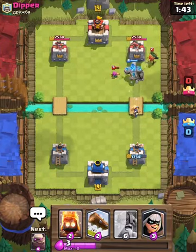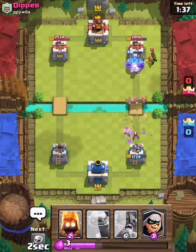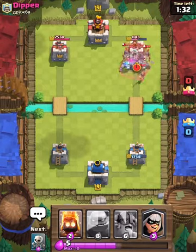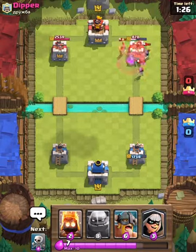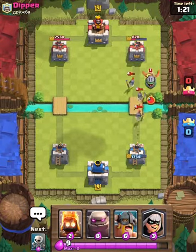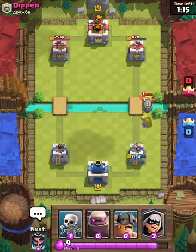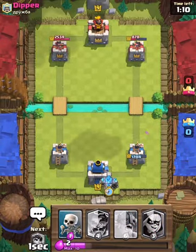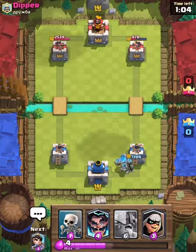Let's get a princess down to support the golem. I'll log this dart goblin. The golem is on the tower — he has guards for it, but when the golem dies it's going to almost kill the guards. We got the tower down to 878. Let's get fire spirits down for this inferno dragon — nice. Let's get another golem down.